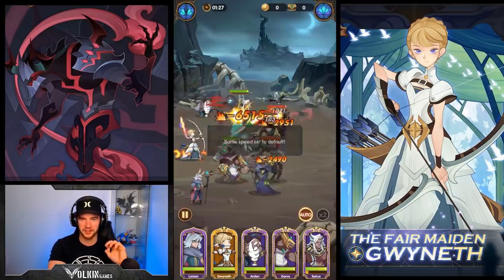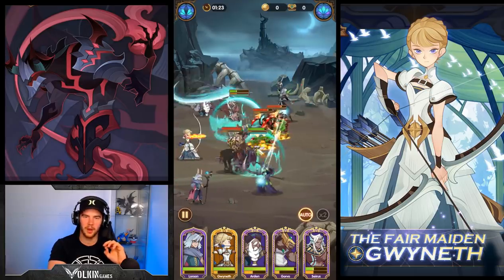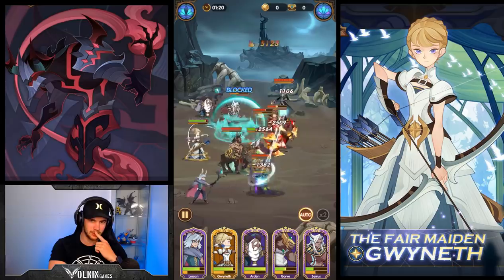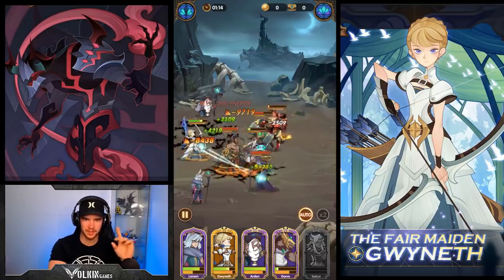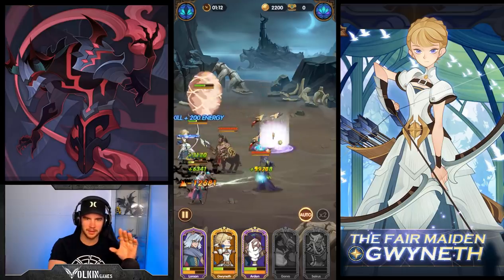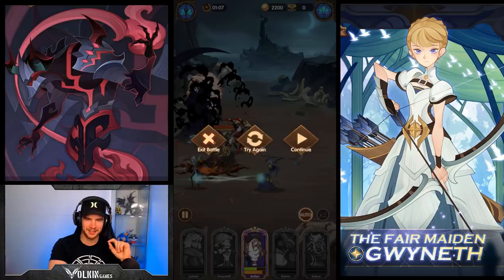I'm going to put on one-time speed because I really want to watch it. We've got the link. Golis ran forward. Maybe I have to take the Ninja Turtle out because his jump messes up the order. I just don't think I'm going to have the damage for this stage — let's try that again.